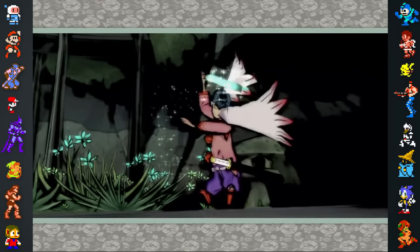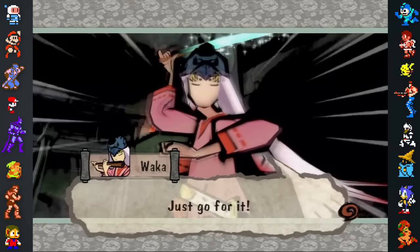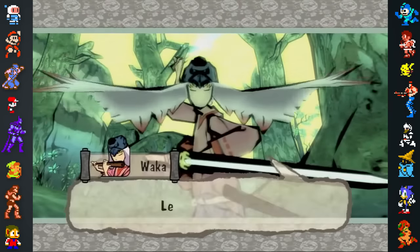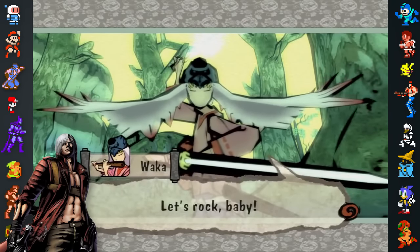Another one of Joe's quotes appears just before Amaterasu's second fight with Waka, when he says, 'Just go for it.' In Amaterasu's first fight with Waka, he'll say, 'Let's rock, baby,' instead — a reference to Dante from Devil May Cry.